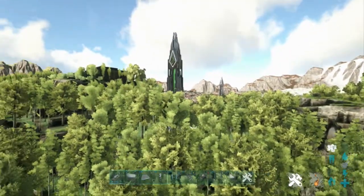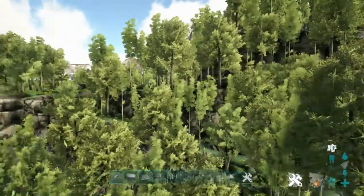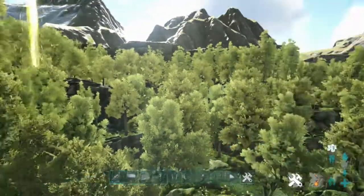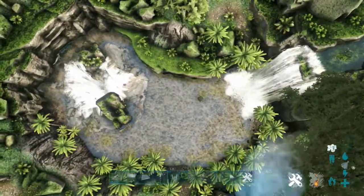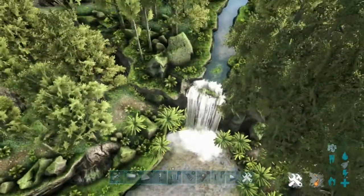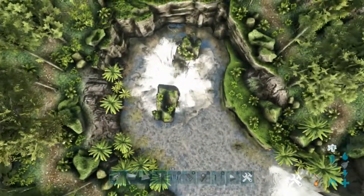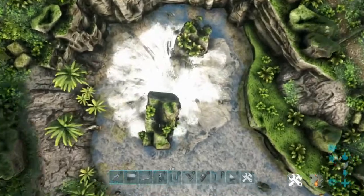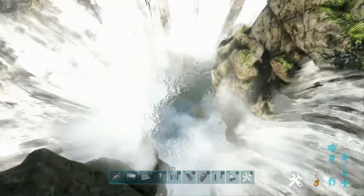So we are near Green Ob, and we're in this sort of foresty area. What you're looking for is this little bit of water — there's a river, a little bit of a body of water — and then you go down here, and there is a waterfall that is going down into a hole. This is the entrance to the Aberration Trench.